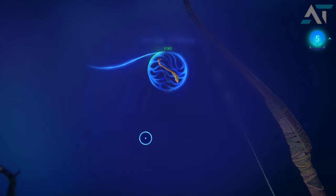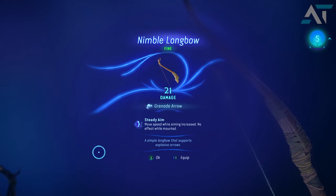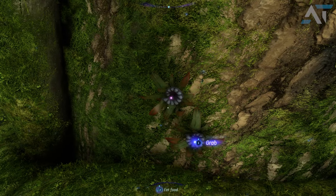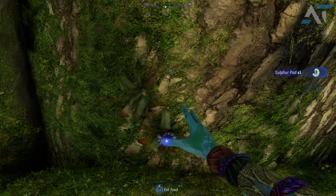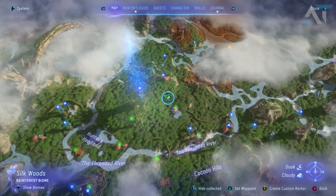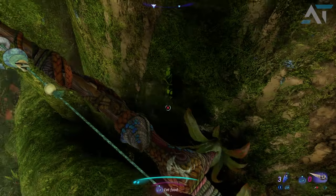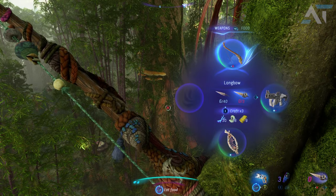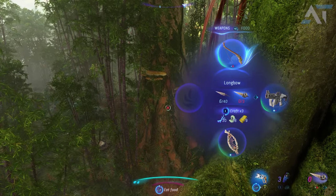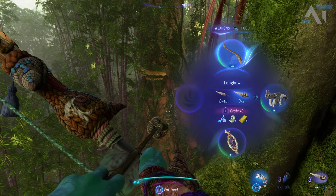One of the crafting materials you need to harvest is sulfur pods, and you can actually farm for these right outside the Ahanae home tree. Once you get to that spot, just fast travel back to the home tree and you can do it as many times as you want, essentially crafting as much ammo as you want. You can only keep three at a time and then need to craft more, so it is best to stock up with some crafting materials.